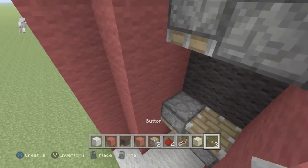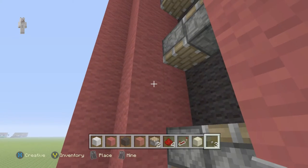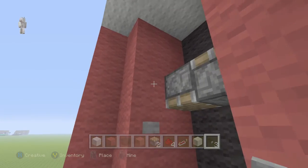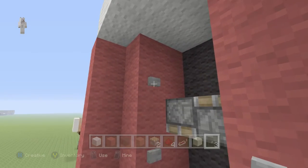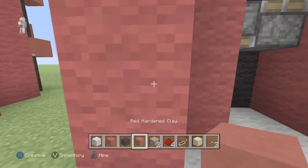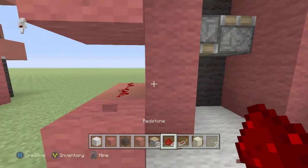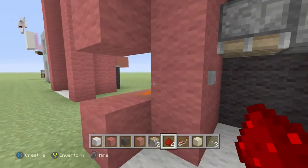Now grab your buttons and place one here, here, here, here, here, and there — not there, there. Then on the back side of where your button will be, put the redstone down. I'm just going to mine that block so I can see. Boom.